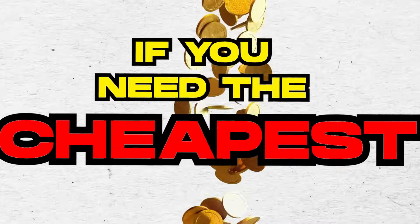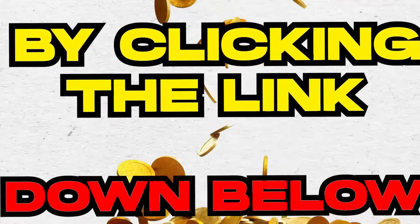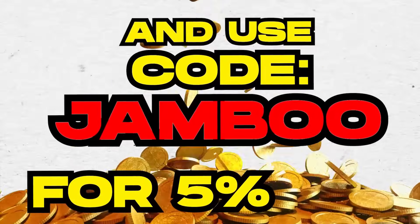If you need the cheapest FC25 coins to build your super team, check out MMOEXP by clicking the link down below and use code JAMBOO for 5% off.